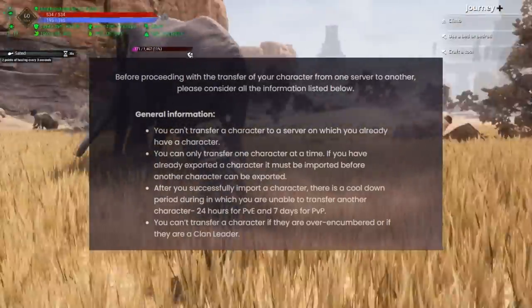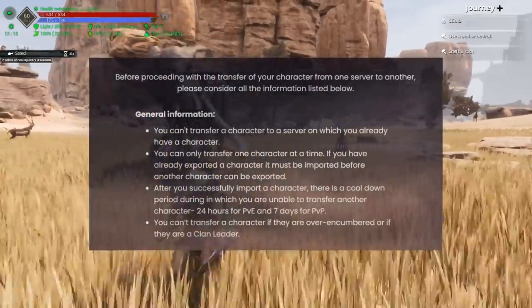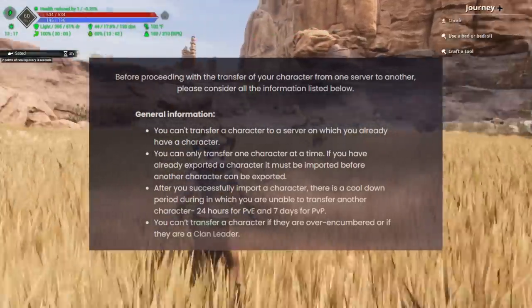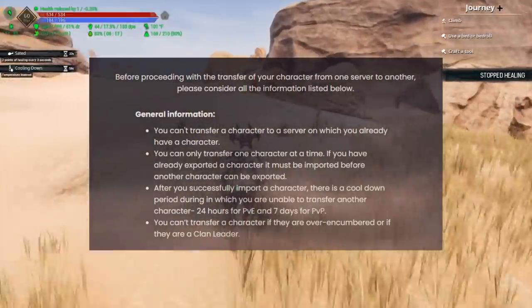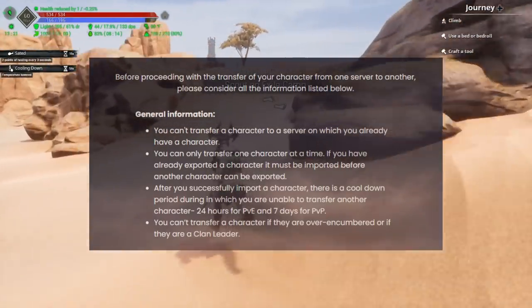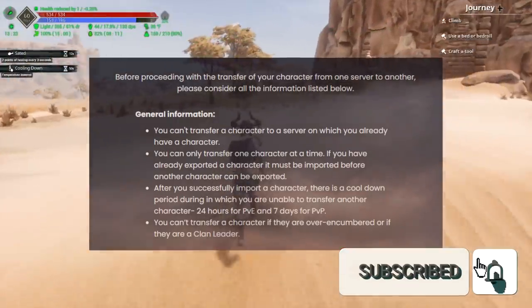Getting right into it: you cannot transfer a character to a server that you already have a character on. If you want to transfer a different character to that server, go in and click the recreate character button on that server and then you should be able to transfer a character in. You can only transfer one character at a time. If you already have a character exported, you will need to import them to a server before you can export another character.